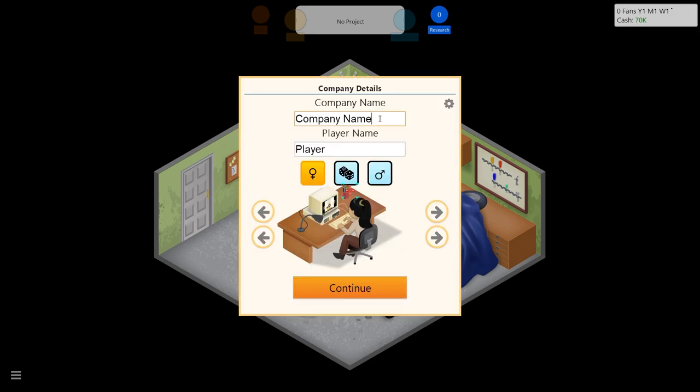Before you can start your adventure you have to give your upcoming company a name. We're going to go with Gaming Cola Co - and the name Cola. We can change our character appearance here - I like that look. What about a shirt? The vest - why not. Let's get into it!